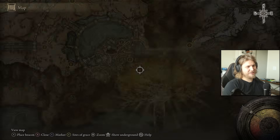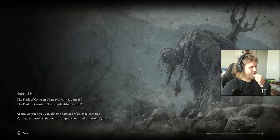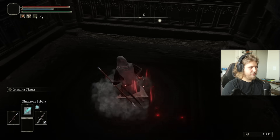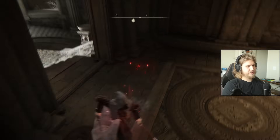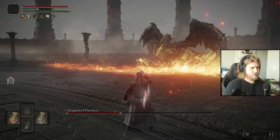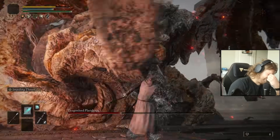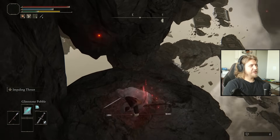Level 74 — let's go fight Placidusax. We were doing 667 with the thrusting sword and a little over 300 with Glintstone Pebble. I really like our talisman setup. We could go get the Warrior Jar Shard but I don't know where Alexander is. Let's refill just in case. I'm going to use Lordsword Dashes — not sure if any remaining bosses can get poisoned.